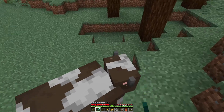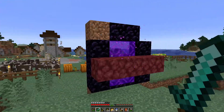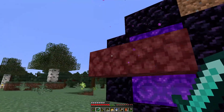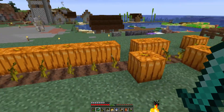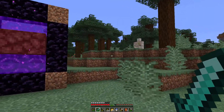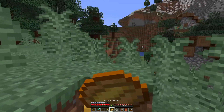Where'd that other cow go? The nether. I'll tell you, there is massive, massive amounts of lava in the nether now. It is so hard to travel in there without an elytra. I guess I'm going to have to get myself an elytra here pretty soon. Whenever you start out a series, there's so much to do, but we will work on it one step at a time.